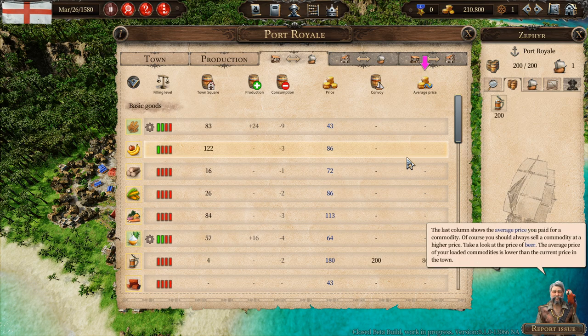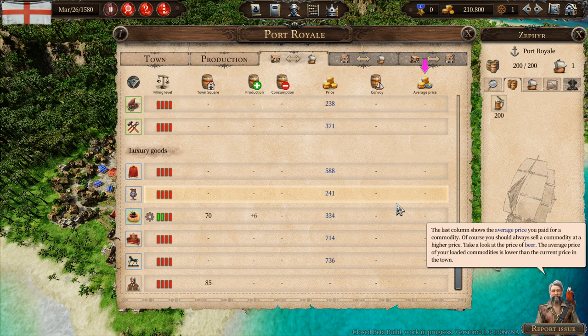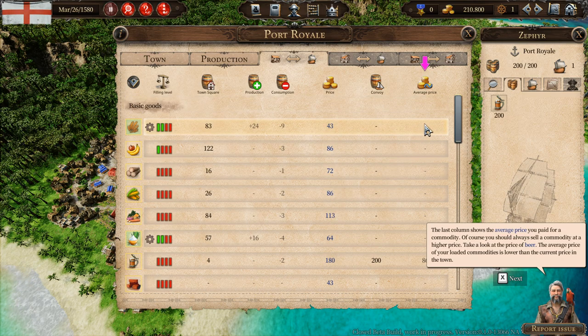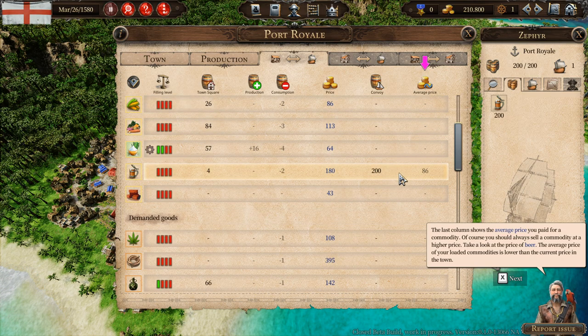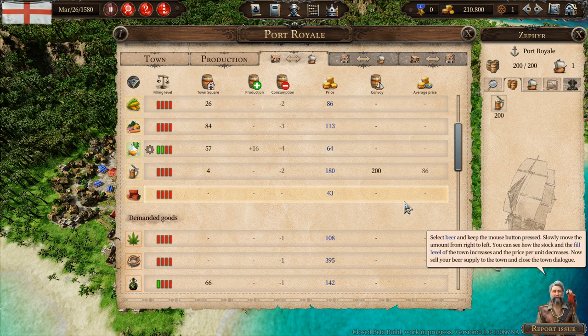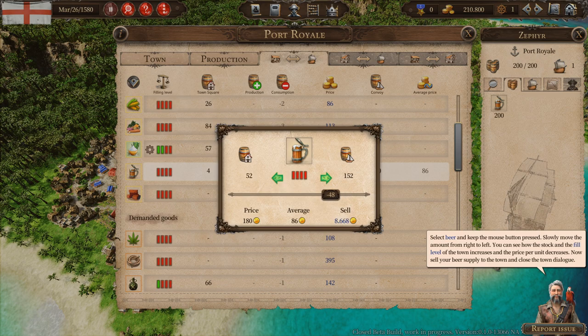The last column shows the average price you paid for a commodity — of course, you should always sell a commodity at a higher price. I like that it tells you how much you bought it for. I think in Port Royale 3 it did not do that — maybe I missed it, maybe I didn't pay attention during the tutorial. But I like that it's listed here. I don't have to remember it or write it down — this is how much this is worth from what I bought.